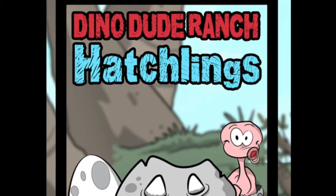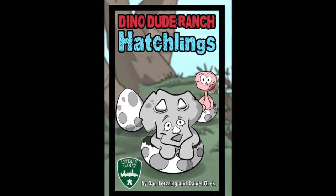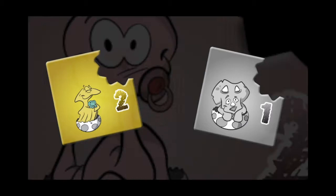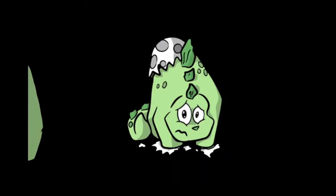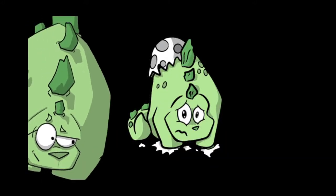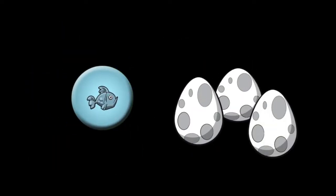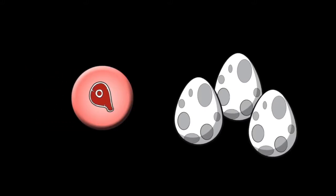Dino Dude Ranch Hatchlings is an eggcellent expansion to your favorite family game. Hatchlings adds more decisions, more strategy, and more cuteness. Players now have the opportunity to buy eggs and hatch babies to pair with parent dinosaurs. These eggs introduce more considerations when spending resources, and also introduce a little press your luck into our beloved game.